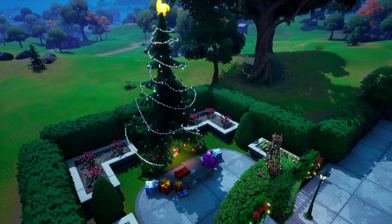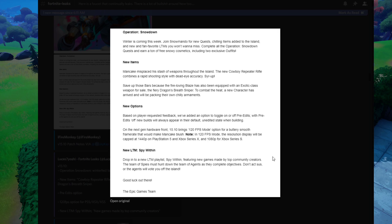Here are the patch notes that Epic always emails out to creators. This only covers the surface of everything — we're going to go even deeper with this update. But quickly covering this: Snowmando is now in the map. I do have a guide up on the channel on how you find Snowmando, and you can actually get a snowball launcher from him — that's an exotic weapon.